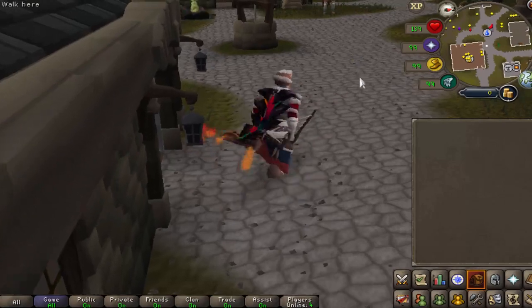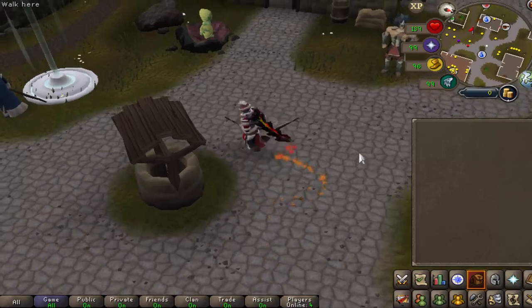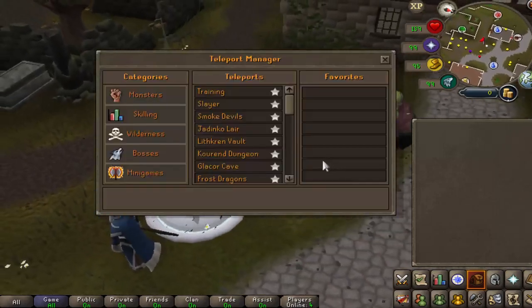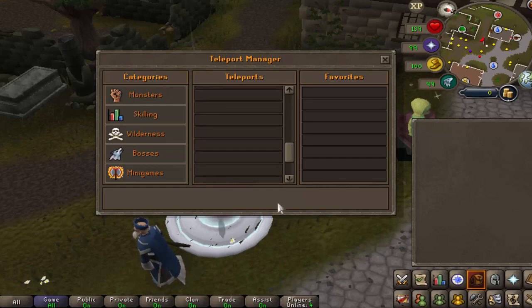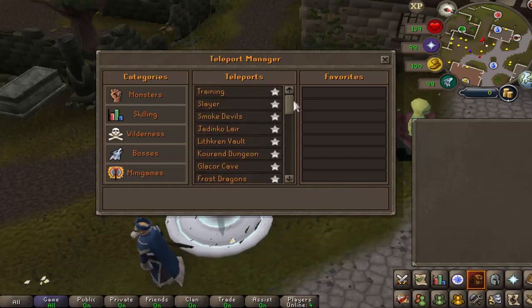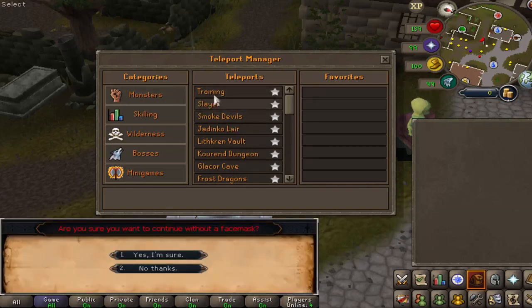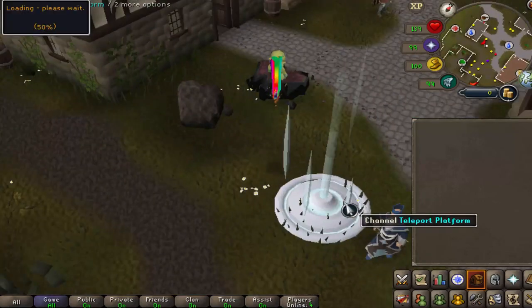Now let's switch things up and talk about the content outside of the home area. The home area looks very nice, but there's a load of content outside it. By clicking on their teleporter you'll see there are over five categories: the monster section, skilling, wilderness, bosses, and mini-games. Within each one you'll find a ton of different teleports. You can simply click the star to favorite any of them. There are different training areas, slayer locations like smoke devils, and a ton more.